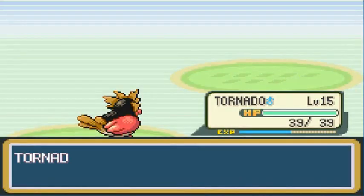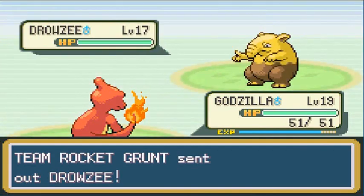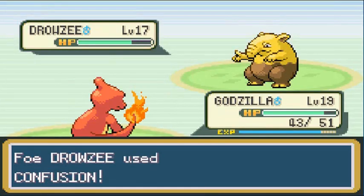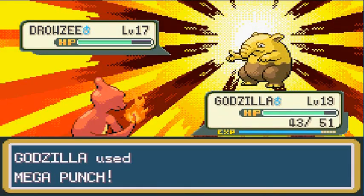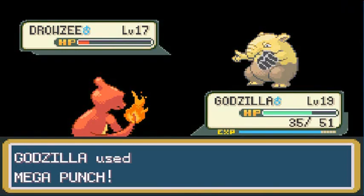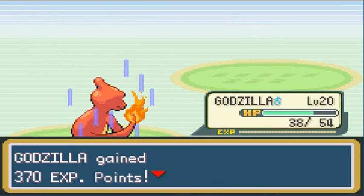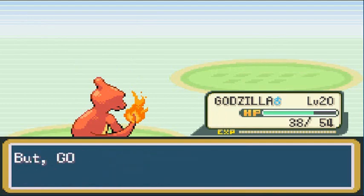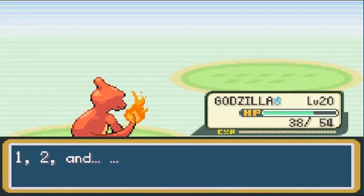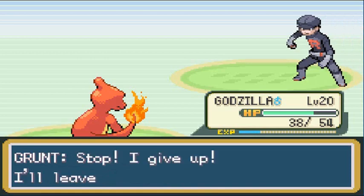He's coming out with a Drowsy, so Tornado is a good Pokemon to use against it. Let's go with Godzilla, the big guns. We'll go with the Ember attack first — this is the first actual attacking Psychic-type we're battling. Pretty strong, so let's go with Mega Punch. It nearly takes him out. Another Confusion, then another Mega Punch finishes it. Godzilla hits level 20 and learns Smokescreen — looks better than Growl so let's switch that out.